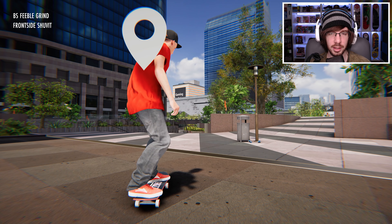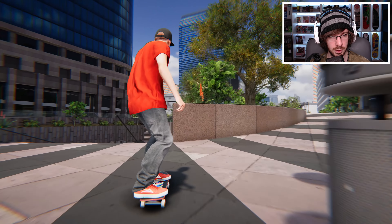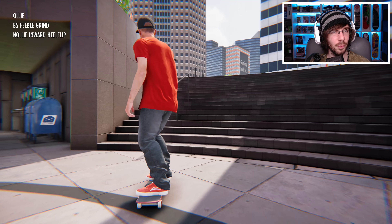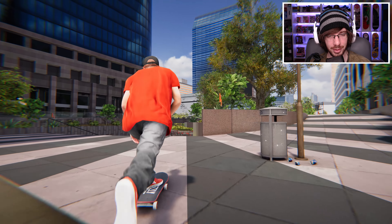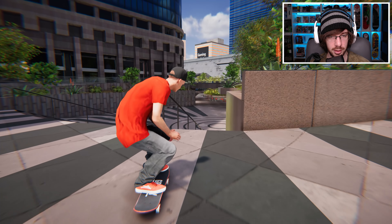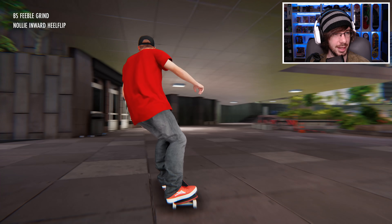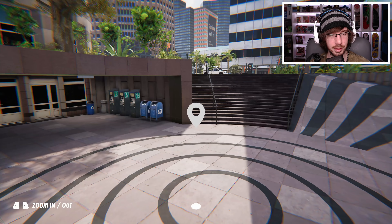I have no idea what to do on this rail... maybe a nollie inward heel to feeble. I think that'd be nice. Alright, come on — nollie inward heel to feeble. Whatever, what even happened? I guess I'm gonna have to redo that. Okay, let's try to do that nollie inward heel to feeble again. Oh nice, okay, I'll take that. I think that came out okay.